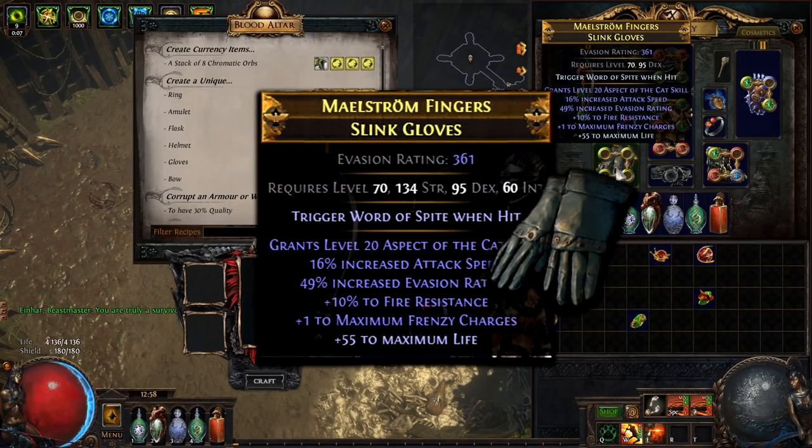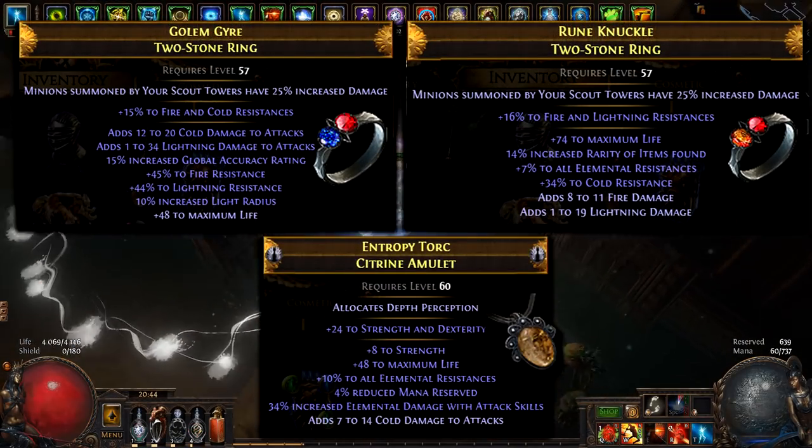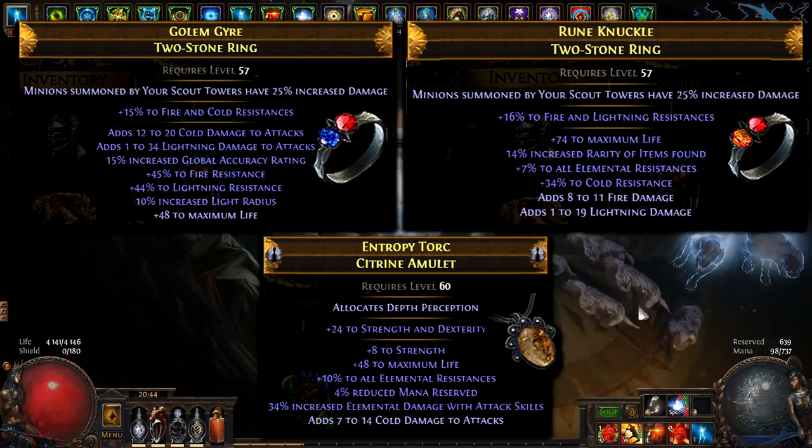Now it looks good. Since I spent most of the currency, rings and amulet are just for resistances from my previous builds.